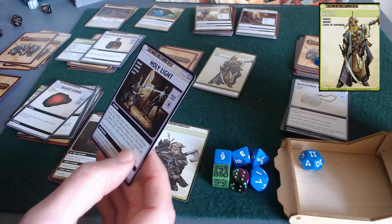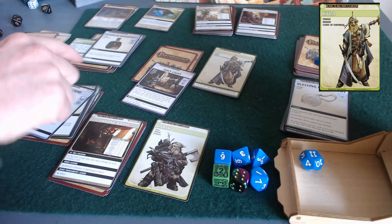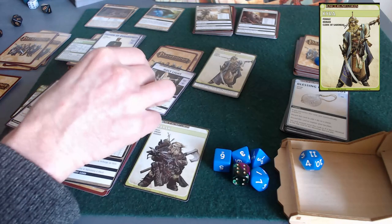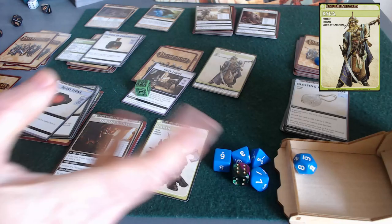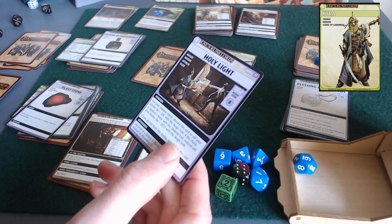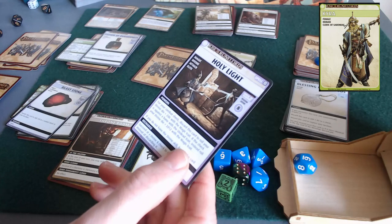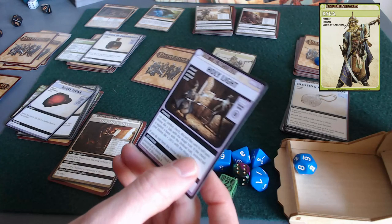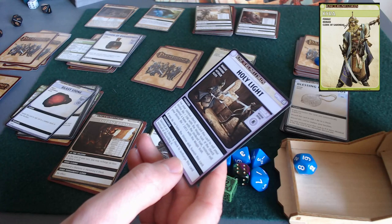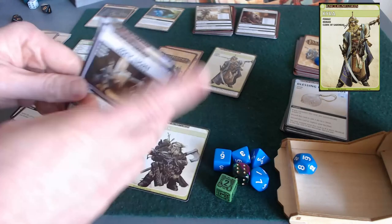Holy Light — oh hey, this is a divine spell for a change. Wisdom/Divine, difficulty 8. Her divine bonus is plus two, so she needs a six on a d12 — and she rolled a six. It is as if the gods wanted her to have this. Holy Light: for your combat check, discard this card to roll your divine die plus two d6 with the magic trait. If the check is against a bane with the undead trait, roll your divine die plus two d12. That would be amazing if Black Fang was undead, but he's not. Five cards left at this location.